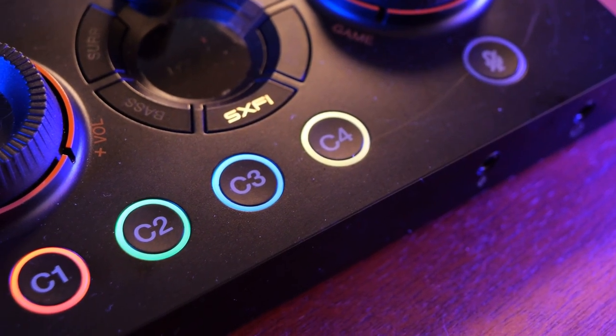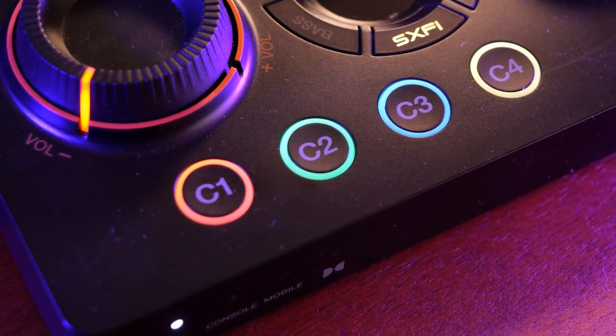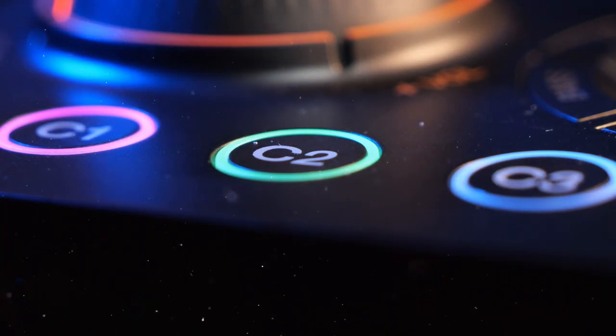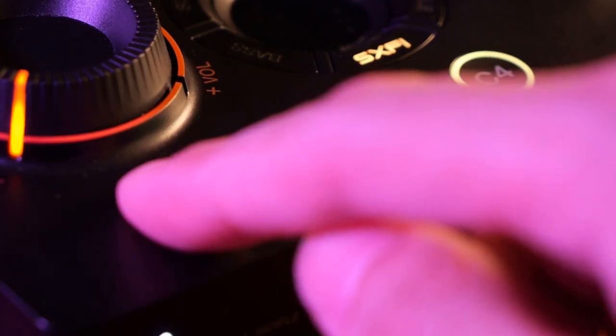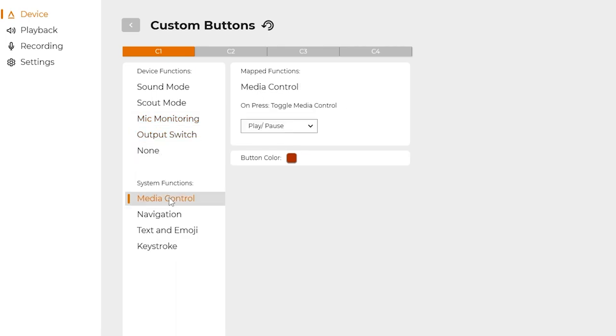If you like to customize your settings with the GC7, you can also take it up a notch by linking it to macro buttons. There are four programmable buttons for you to play with and set your desired functionality, such as cycling between different profiles, turning your mic on and off, and even switching your audio output from headphones to speakers.